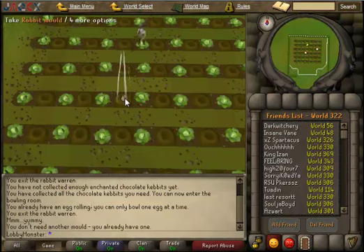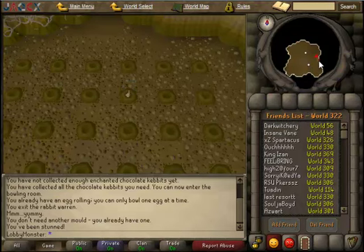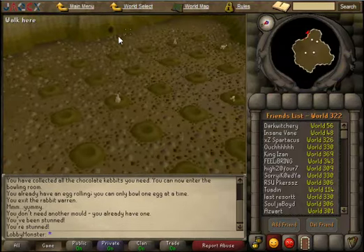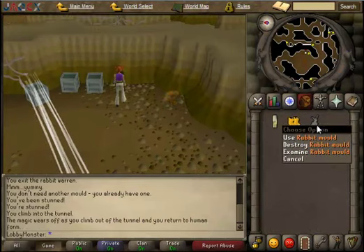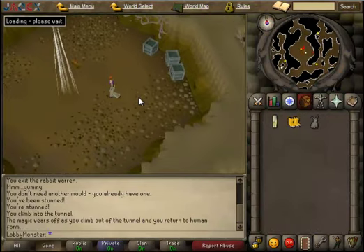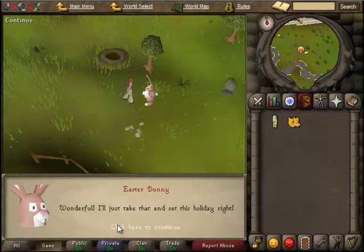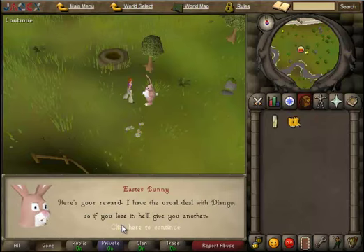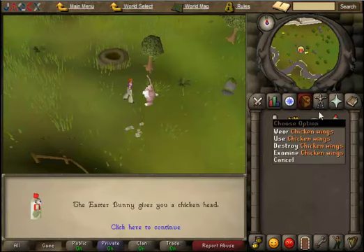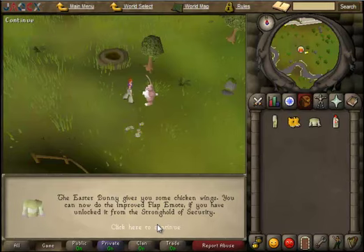You pick up the chocolate rabbit mold. Go back down the hole. Now go out the hole here and we have the chocolate mold. Let's go back out to the Easter Bunny. I have the chocolate mold. He gives you the chicken wings and the chicken head.